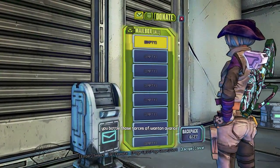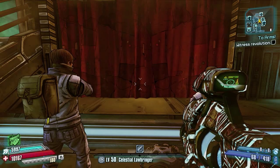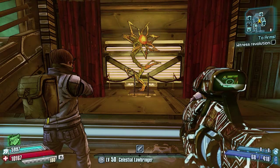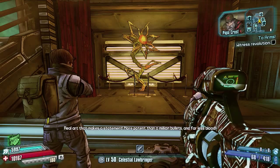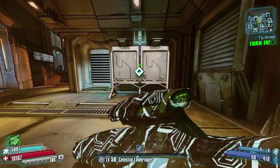Once you get to 50 you will be told to go to Concordia and witness the revolution. You'll come to the back near where Crazy Earl is at this red thing, and basically the revolution is he's used all 50 of your weapons to make this lovely piece of art — and that's basically it.